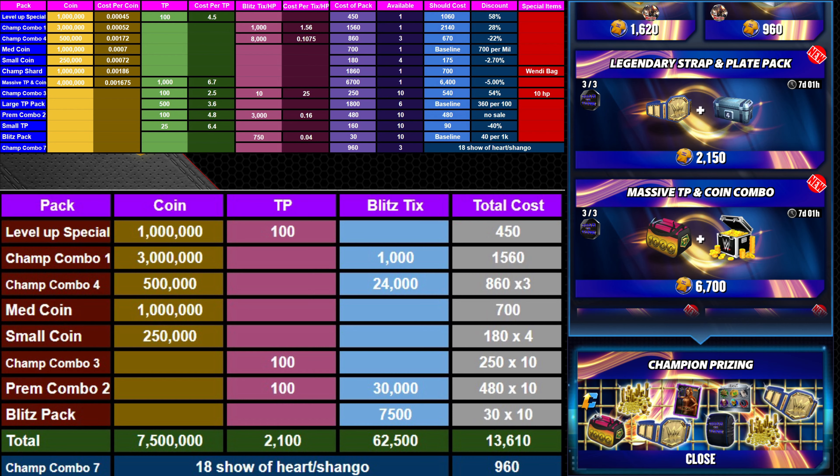Champ Combo 3 is a fantastic deal — you get 100 TP and 10 health packs, and that's a 54% discount. There are 10 of those available. That is the best price on TP you can get, other than the Level Up Special. Actually, it is even better than the Level Up Special since the coin cost on the Level Up Special is so reduced. So Champ Combo 3 is the cheapest you can get TP for, and that gets you a thousand TP if you buy all 10 packs — put that one at the top of your list.